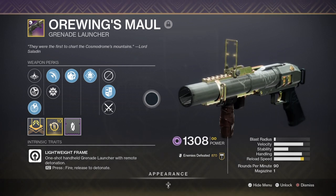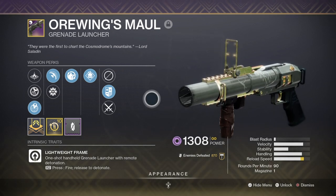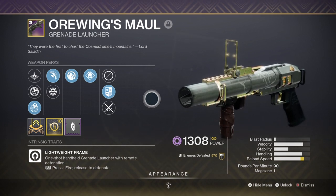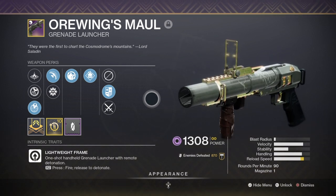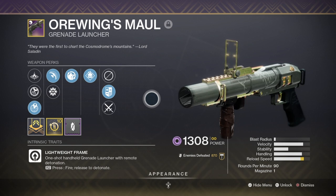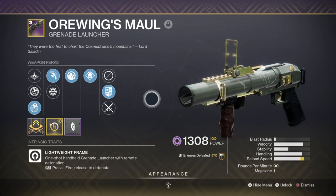Though it doesn't create a full-body crit like Divinity, Breach and Clear still provides a solid 35% debuff which all of our weapons and super will greatly benefit from. On top of that, using a grenade launcher lets me incorporate Blinding Grenades — which may not provide much damage but will stop the majority of enemies' movement, allowing us to land precision shots with ease. Any grenade launcher is fine; just make sure you have Blinding Grenades attached as it will really help.